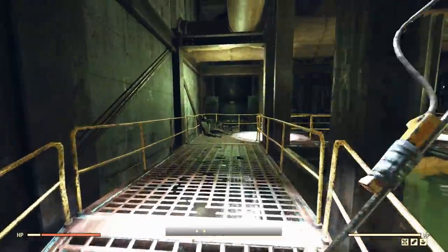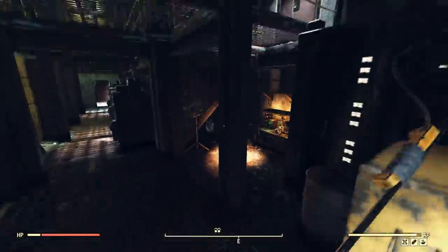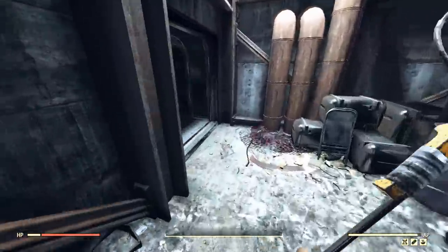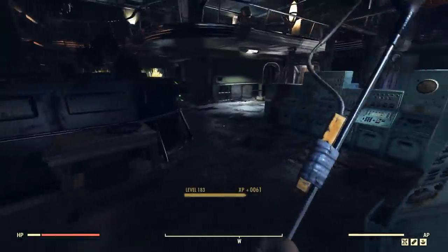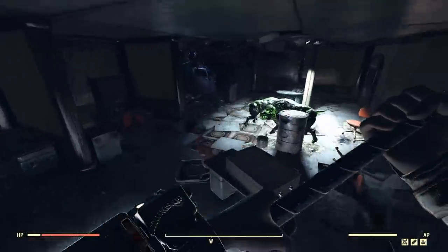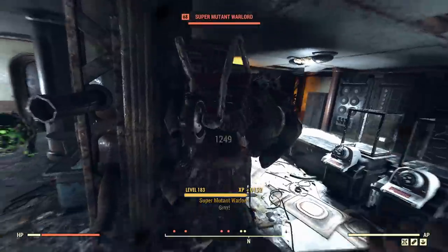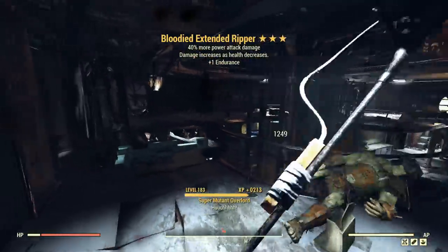We've got the swing speed, which means the DPS of this is greatly increased. I'm thinking that on balance, swing speed is probably better in all situations compared to extra power attack damage, simply because the DPS is there — you don't have to power attack to get that extra damage. Although in situations where you're running around with power attack damage doing the old sprint and whacking, you'd be getting a lot more damage. But as you can tell, I'm kind of doing the damage already. Being able to swing a lot faster and get that DPS out there seems to be good.